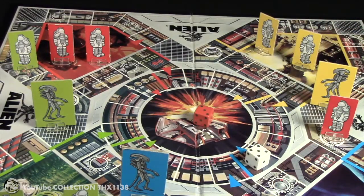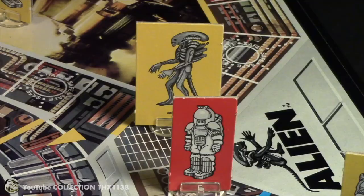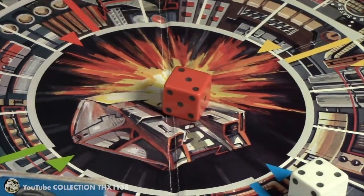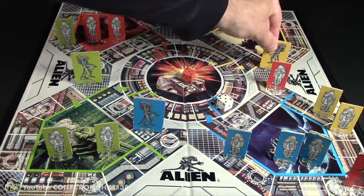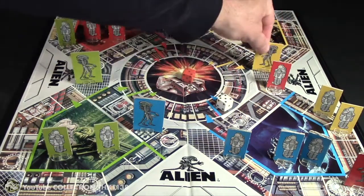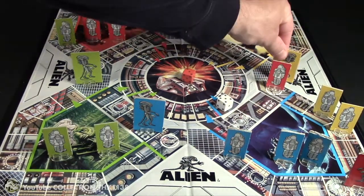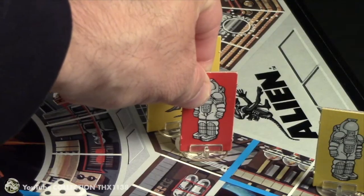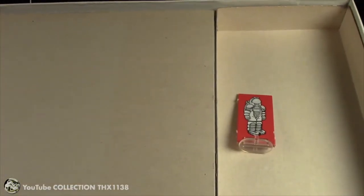A five and a three. You're always going to move your astronaut first before your alien. The yellow alien rolled a three. He's on an air shaft space and moves to eliminate the red astronaut — he can move any combination of spaces. The red astronaut is the first victim and is removed from the game. An astronaut's life gets cut short on the shortcut space.